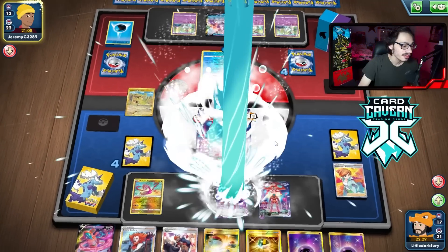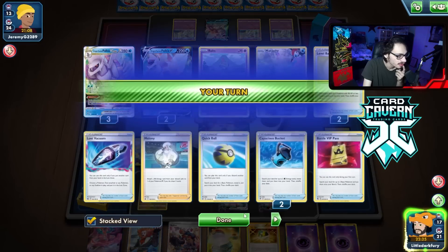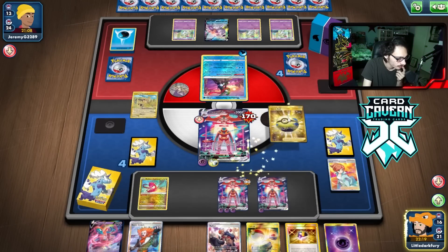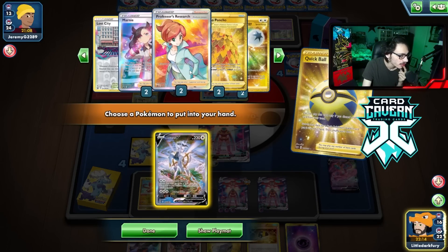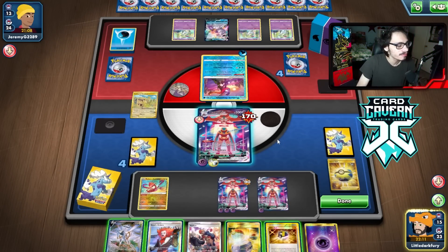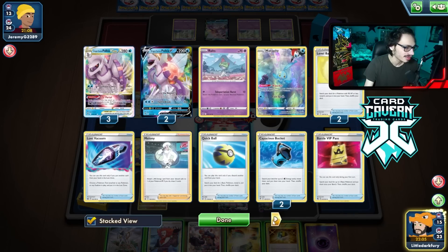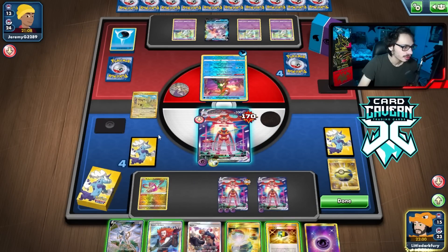It's probably best for them to hit the bench, right? No, they hit the active. We can just KO them here, I guess. There's nothing really else to do. Need to find a Marnie. I might have to pick her up at some point. Do I just KO them here and hope we don't get KO'd? They're minus 90. I guess they could technically do Kyogre next turn.